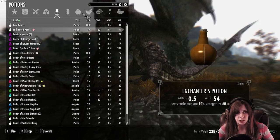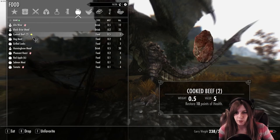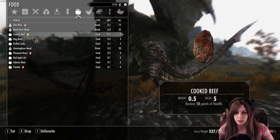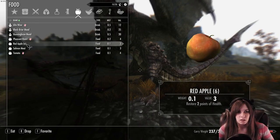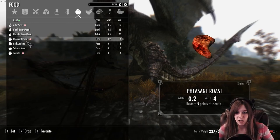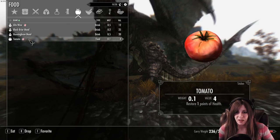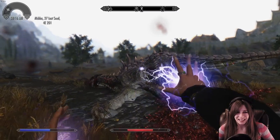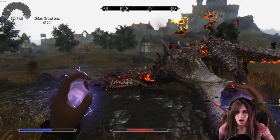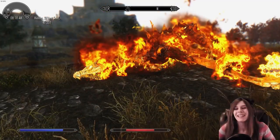We can use food! Stamina. Health. So we're using that, and then we're using that one. Dog meat — I don't want to eat that. More health. Let's eat all these apples. Health. All right. Die! Is it dead? Oh my goodness, it's dead! We killed the dragon!